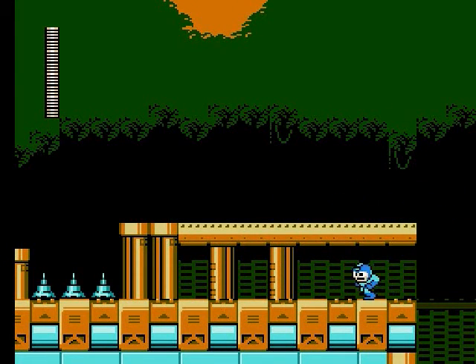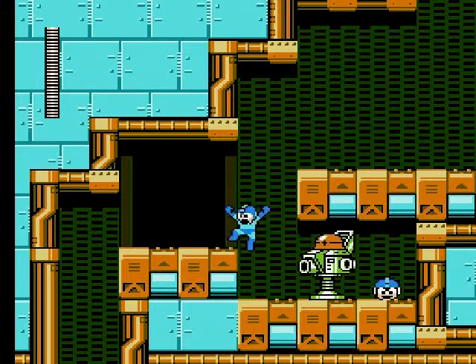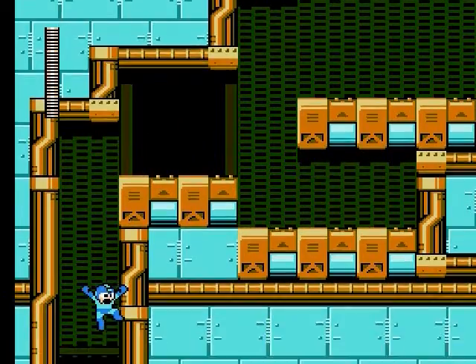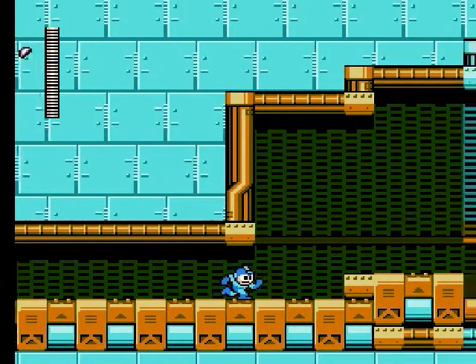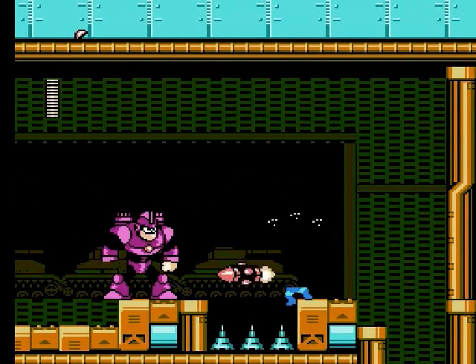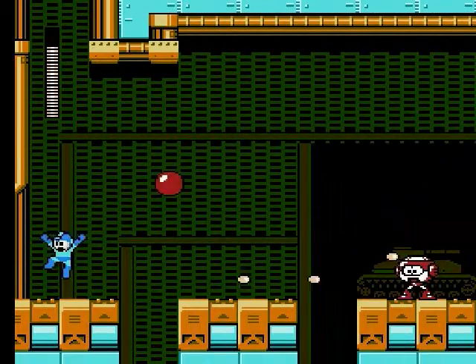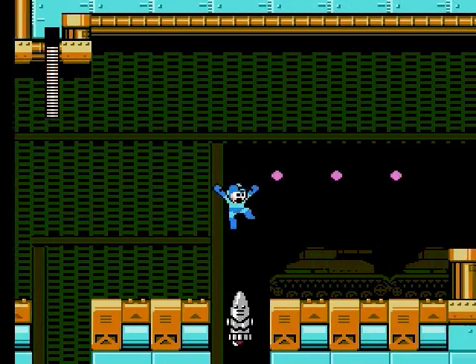Nine is the maximum amount of lives you can hold. Just drop slowly here and slide off - easy enough. These things are indestructible, so just be careful with the remainder of the jumps. And if you thought we had to use Crystal Eye against Napalm Man, you'd be absolutely right. Now he always starts off with the same attack - he'll shoot three rockets, and there are two things the Crystal Eye can do.